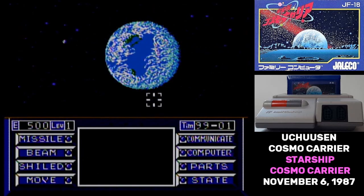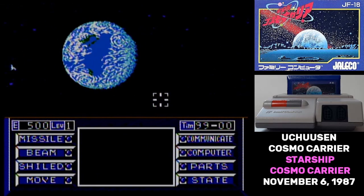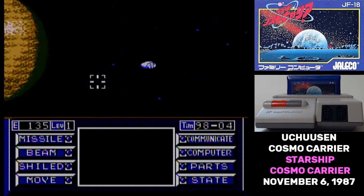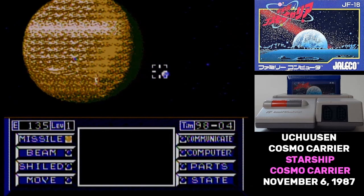You start out in orbit around Earth. You can see different vessels flying to and from the planet, the moon whipping around the earth at high speed. And if you scroll all the way to the right, you'll see Mars. To do anything in Uchusen Cosmo Carrier, you have to move your crosshair on top of it and then press A. Whatever you have the crosshair on will freeze, though nothing else will. And then you can select a command.